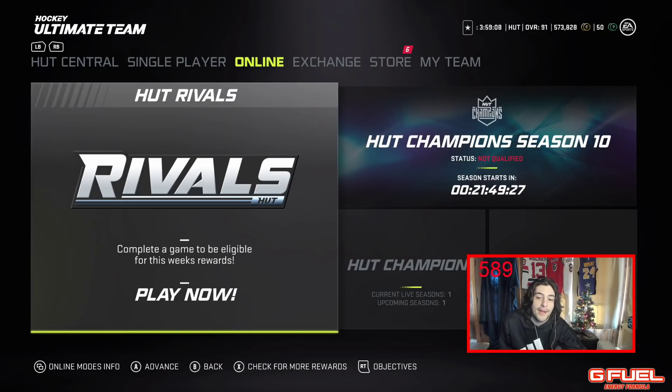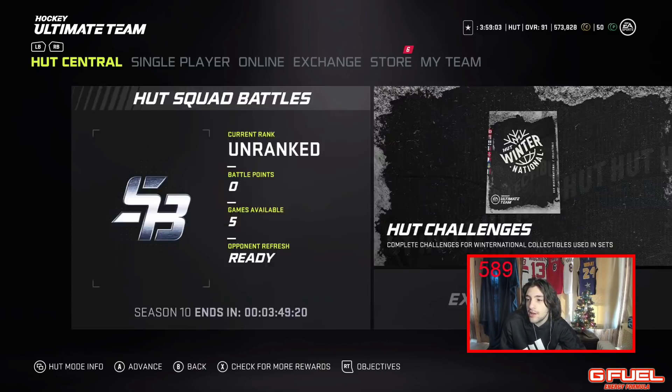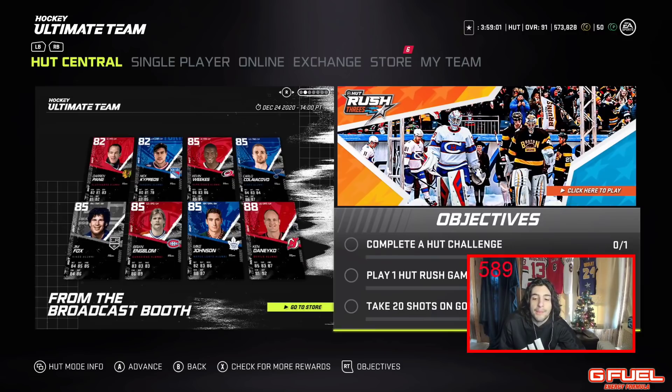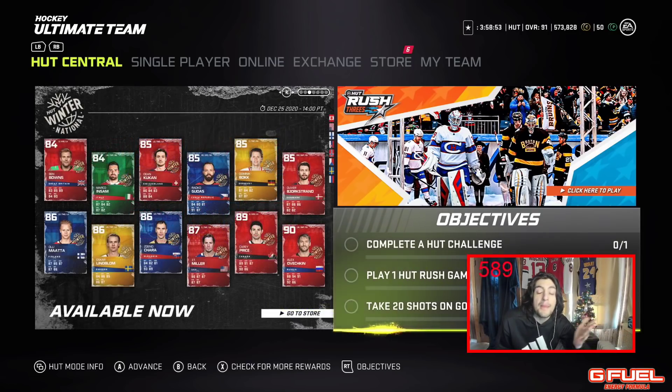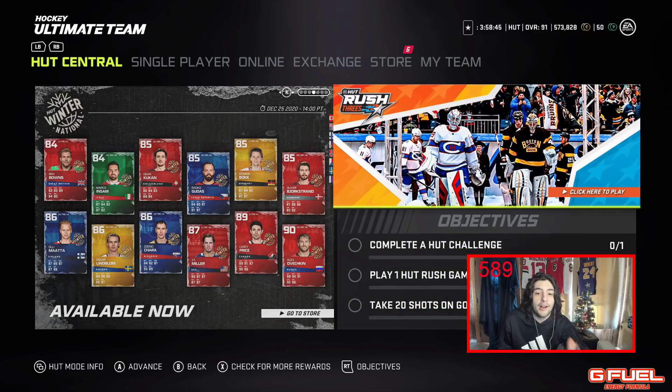So that's how I make my coins, typically — through HUT Champs and Rivals. Of course, you get them through some other things like objectives and stuff like that, but that's not really something I focus on. My advice for you guys, if you're just starting and not amazing at the game: I'm getting really good rewards because I'm in a high division, so I get very good packs and rewards every week.